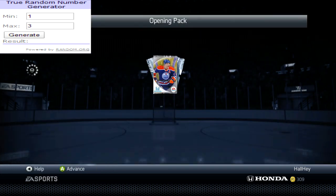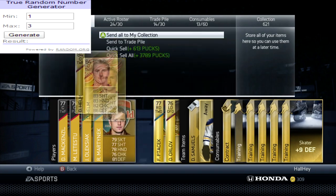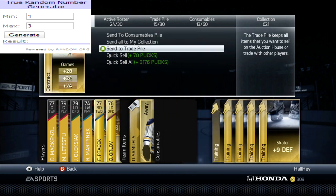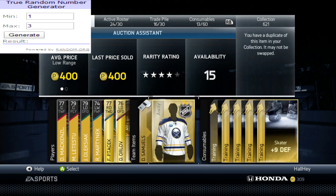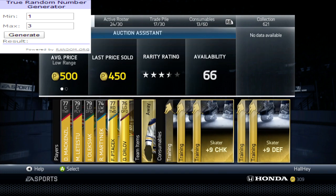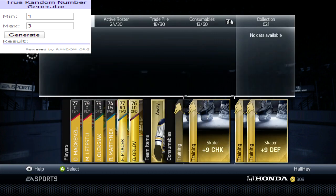First let's open up a Taylor Hall pack and see what we get. We have 15 items I think, and we get some gold players as well. We got Darren Helm — okay, that's not too bad. We got a rare contract, so that's two items. I'll put in Samuels, so that's three, and I'll put in a plus nine shot, so that's four. Unfortunately that's not a great pack.